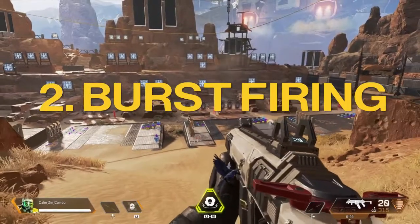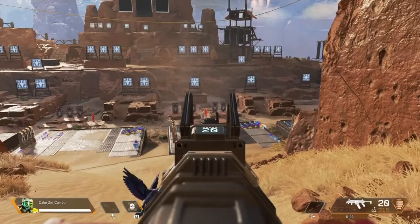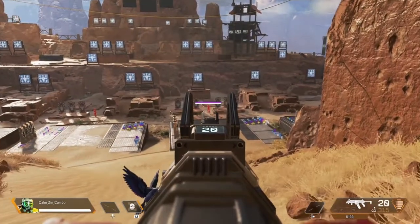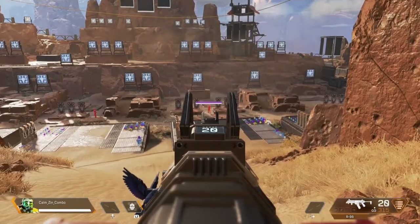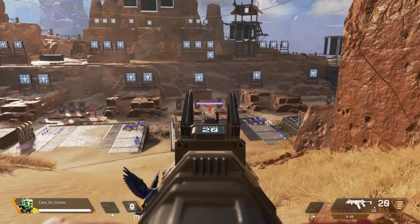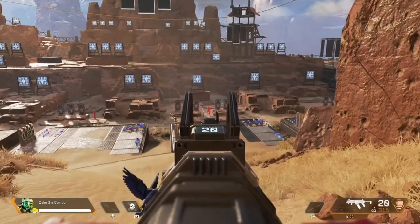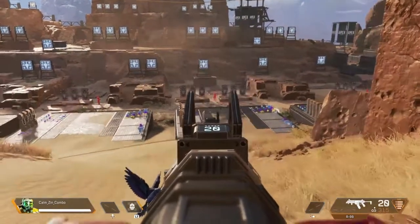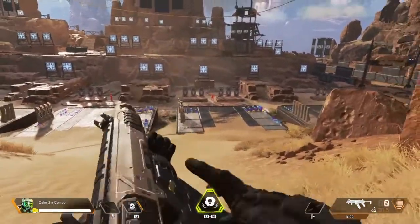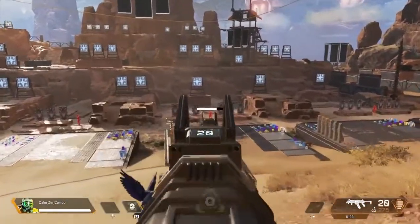Number two actually has to do with burst firing and controlling the recoil of the R99 at even longer ranges. As shown earlier, if you hold down to the left while firing, you can contain the recoil much better. Especially on console, the further you go, the worse the recoil on this thing gets, and it can get to the point where it feels uncontrollable. I'm going to fire an entire clip without stopping — right there, you hit about half your shots. It does damage, but it's not very consistent.